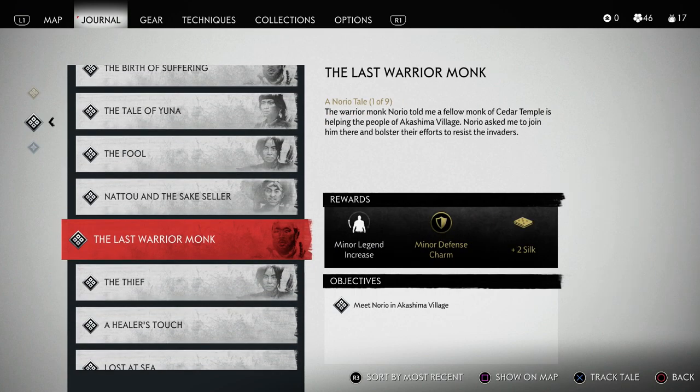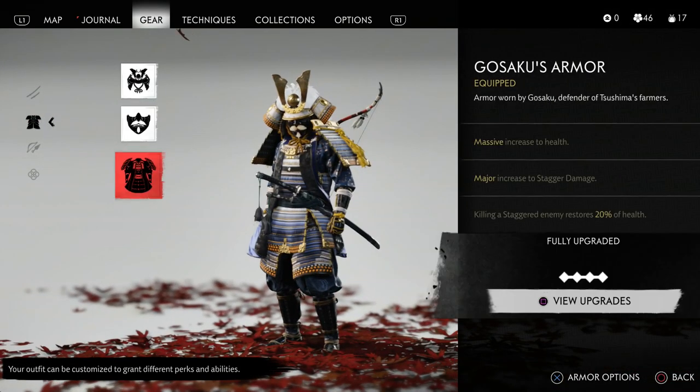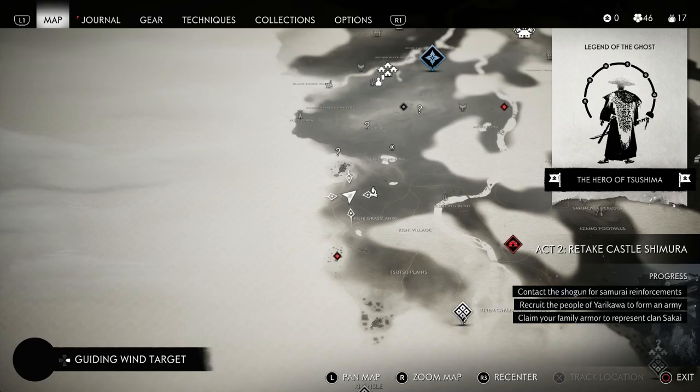You're going to need to be doing these along the way as well, because this is what you use to upgrade your armor. And as you can see, the fully upgraded versions of your armor are a lot better than the lower versions when it's not upgraded. So that's another thing that you're going to need. The further you progress into the game, the stronger your armor and your weapons are going to need to be because of the difficulty of the enemies.